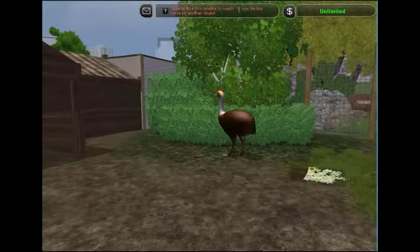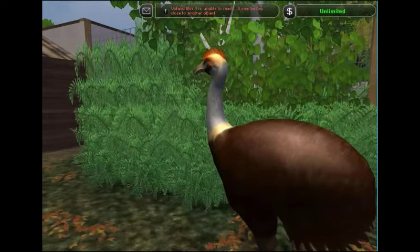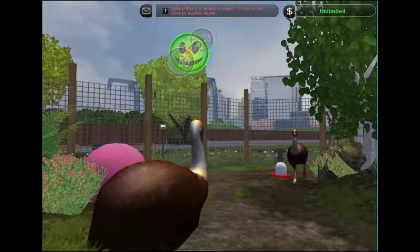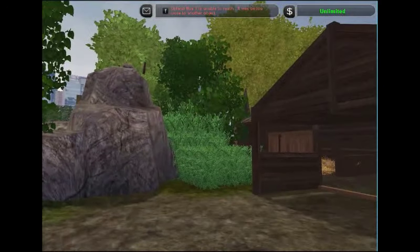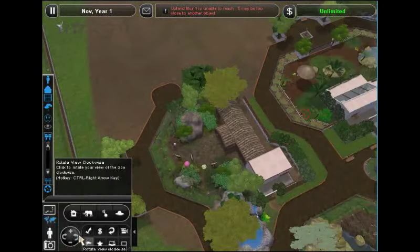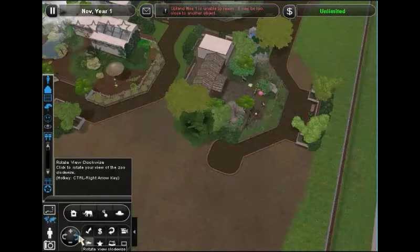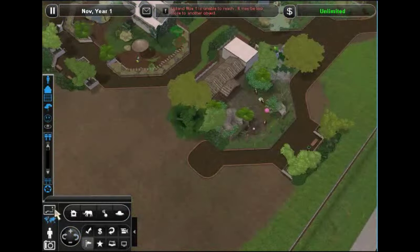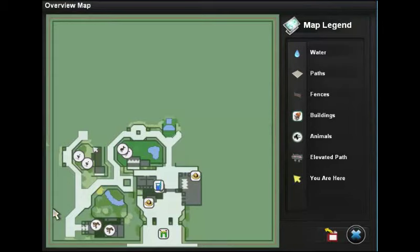That is our Upland Moa exhibit. It's one of the more simple ones, but I think we did a good job dressing it up and making it look really nice. Those big rocks do help give a very mountain-y, high-area feel. It fits well into the space we allowed for it. I'm going to call this one complete. Thank you all so much for watching this with me today. If you liked it, be sure to like it, and also be sure to comment and subscribe below. Thank you for spending your time with me today — I hope you have a great rest of the day.